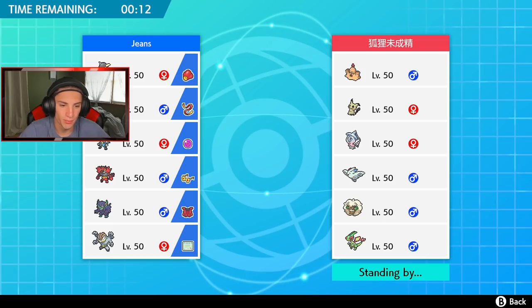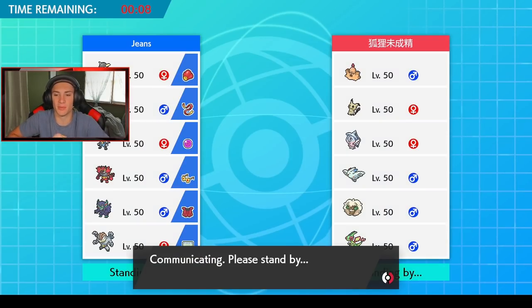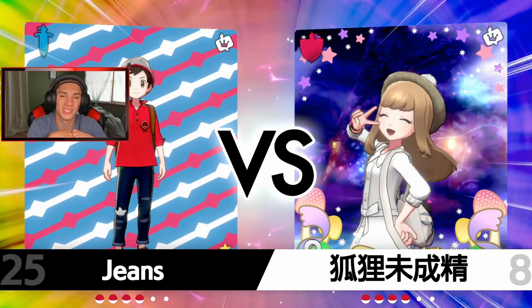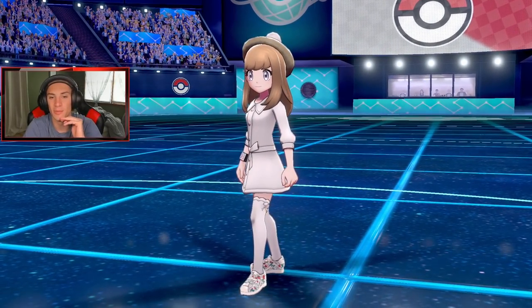For the final spot I considered Incineroar, but since the opponent is specially attacking Incineroar's Intimidate won't do too much. So I'm going Grimmsnarl — he has that Assault Vest, a Fairy move to take out that flag, and dark moves to roll out from there. If you want to catch more content, find me on Twitch at Jeans25. Hit that follow button and turn on notifications. Hopefully we start this video with a big fat W!